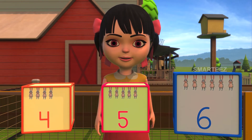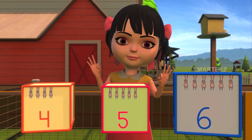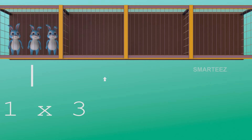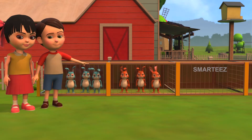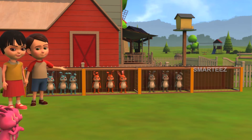Yes, it is six bunnies, since three multiplied by two makes six. The first cage had three bunnies, and when the second cage of three bunnies was added, it became six. So two sets of three bunnies make six bunnies. The next set of three bunnies went in the third cage, and finally the last set of three went in the fourth cage.